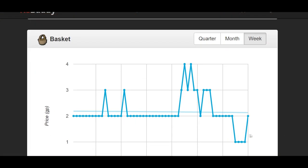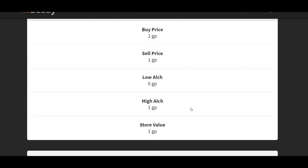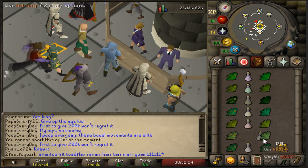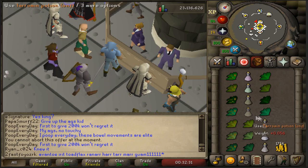I was thinking about doing the baskets again but they're currently not making money - possibly because someone else started doing them after watching my video. It was a pretty insane money maker while it was available. Looking at the amount traded, I actually sold about 130,000 baskets at once on the Grand Exchange, basically spending my cash stack and they sold instantly at three coins.